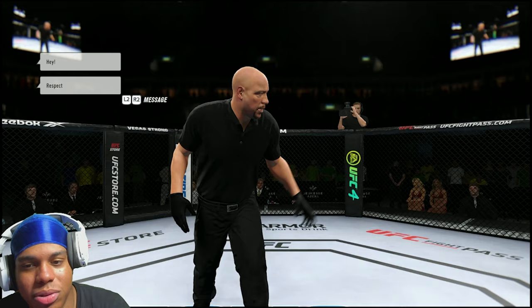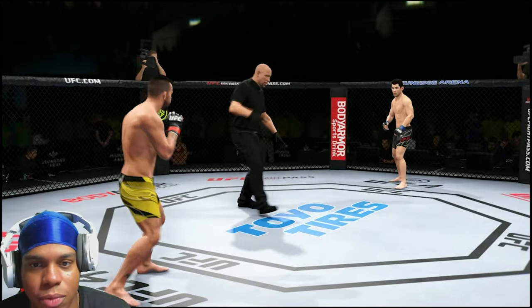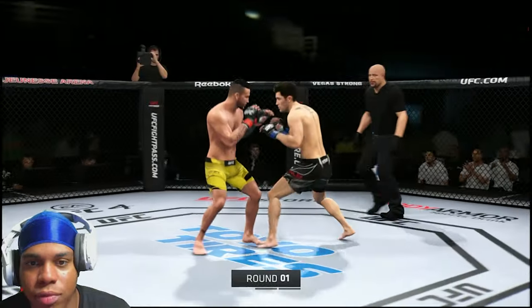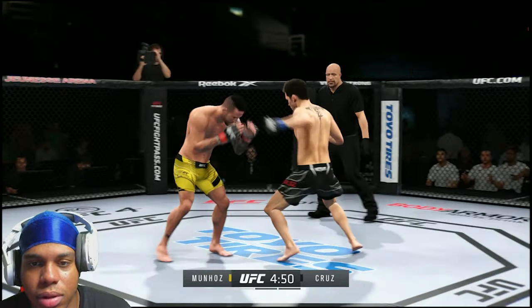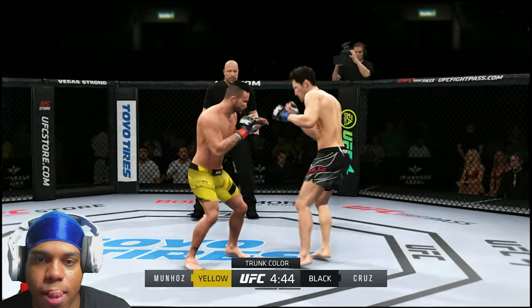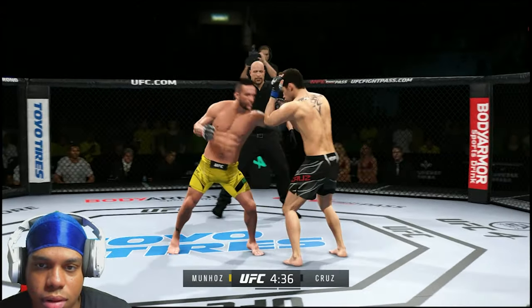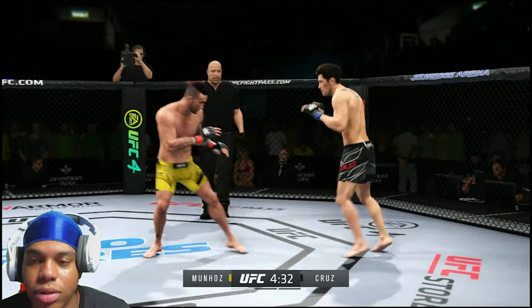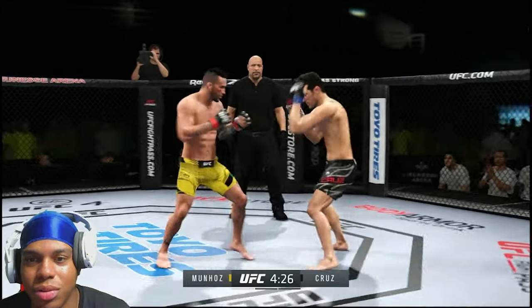We got Dominic Cruz — this plays completely into our game because we're adorable, we have leg kicks. This plays right into our game. Nice, we started off with the leg kicks. He's going to be using movement, so I'm just going to be throwing leg kicks — you want to use movement, I'll throw leg kicks.